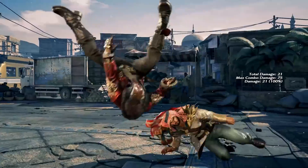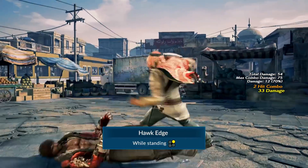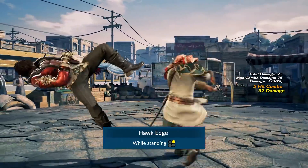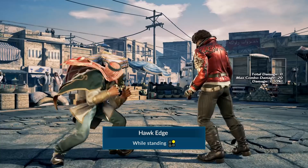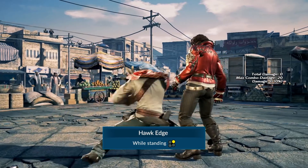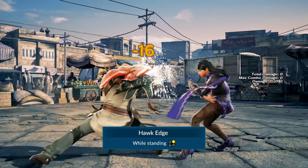Shaheen has some scary mids from crouch to mix with his slide. Hawk Edge in particular is a long reaching elbow that leads to damaging combos. At minus 16 on block though, most characters can launch punish this, so don't let him get away with it.